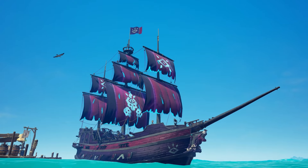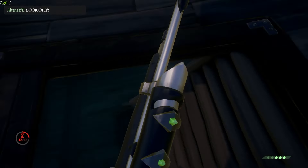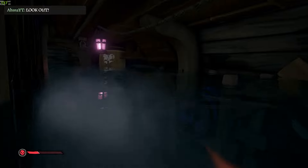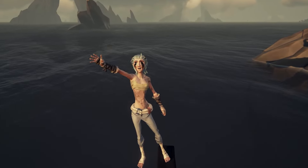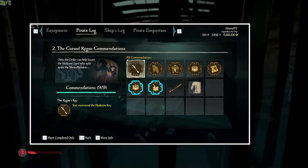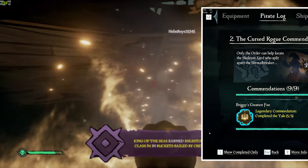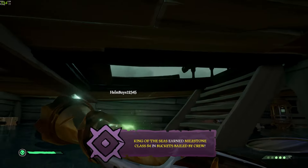The next curse is from the Order of the Souls set and it's one of the easiest curses to get — it's called the Curse of the Order. To get this curse you must complete two Tall Tales: the Shroudbreaker Tall Tale and the Cursed Rogue Tall Tale. It's personally not my favourite curse but for how easy it is to get, it's worth it. It features minimalistic black tears under the eyes of your pirate. Keep in mind you need to get every commendation in the Cursed Rogue Tall Tale, which includes completing it five times.